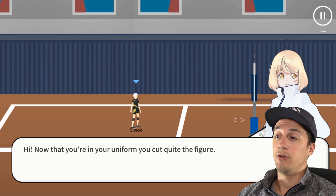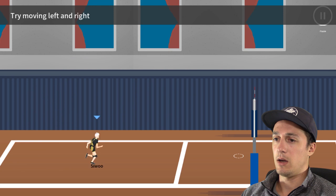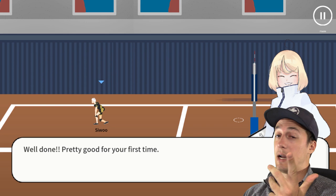This character immediately says hi and tells me I look good in my uniform. Alright, let's start by learning basic movements — they're going to teach me how to play. I can't run much before she says I did pretty good for my first time. Her name is Siwoo — I'm going to have to change that.